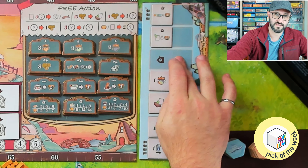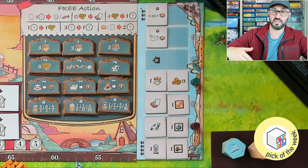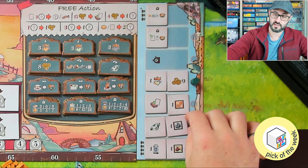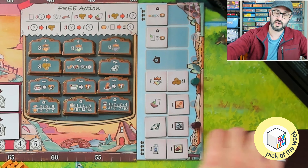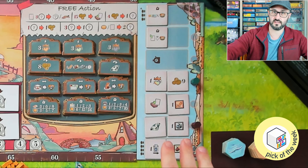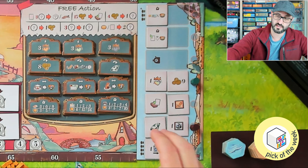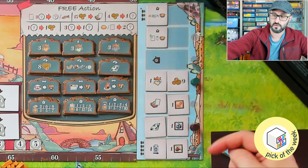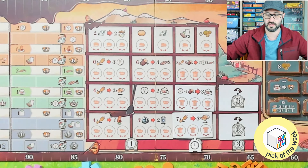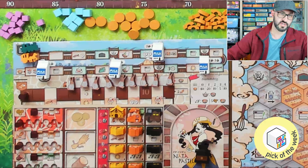On the far right there's a separate board where randomized tokens are placed based on player count — with more players it's more full. This is an area where players draft different columns at the start of each round to get the benefit of the tiles in that column. For example, at the start of the first round I would gain a diamond and an iron, whereas my opponent would move up a prosperity track and gain nine coins.